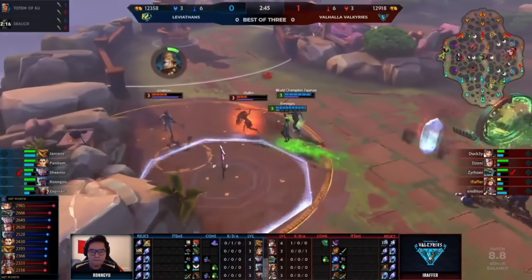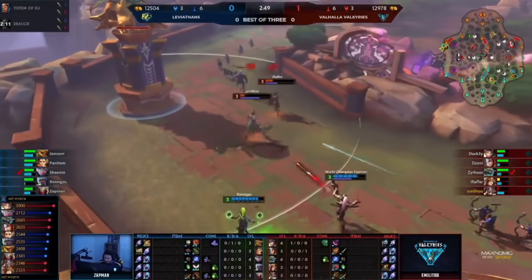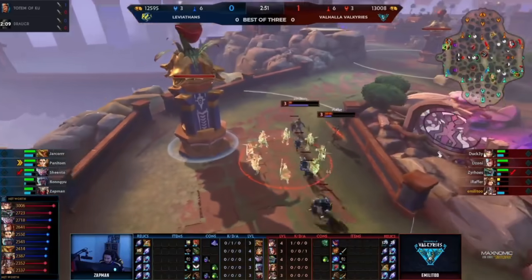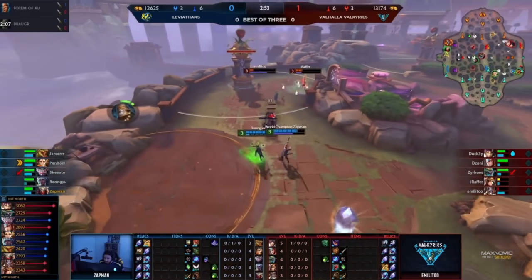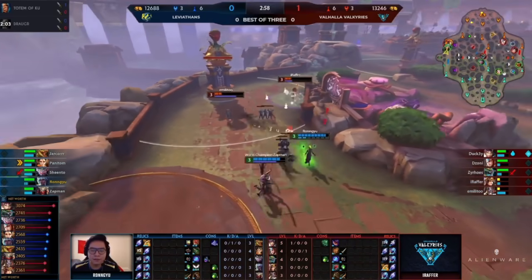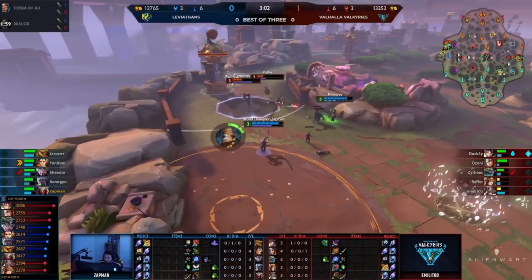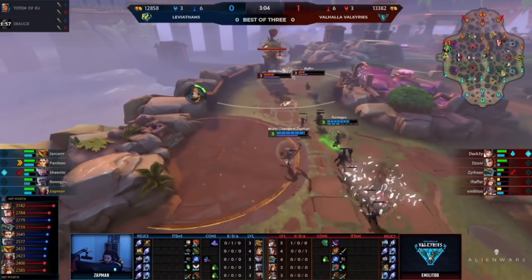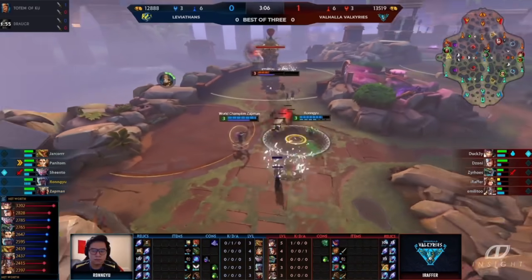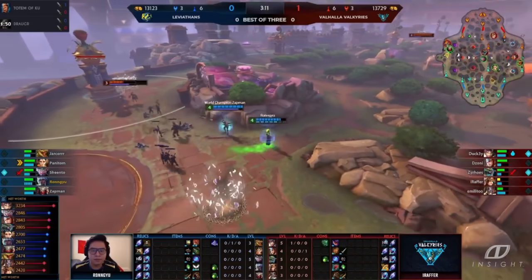A good Riptide in the duo lane — that man looks to dash forward, doesn't get the stun, but the damage is still there. Raffer's low, Emilito is getting lower. They're going to be just out of range. Zap looking for blood, but not going to be able to find it. Still might get some good pressure because Purple Buff is already up for both the Valkyries and the Leviathans. If they don't know where Johnny is, they really can't afford to go for these invades — if I'm Johnny, I'm just trying to stay out of sight, maybe try and force Leviathans off with just the threat of my rotation.